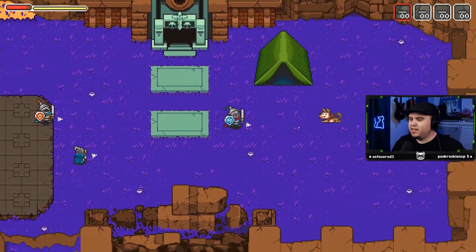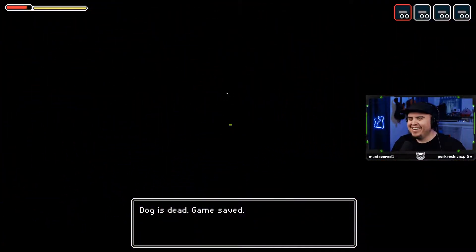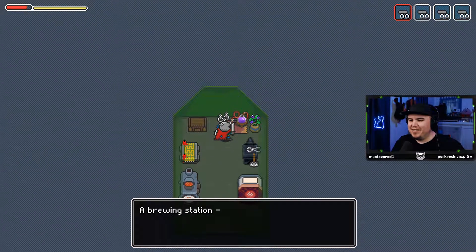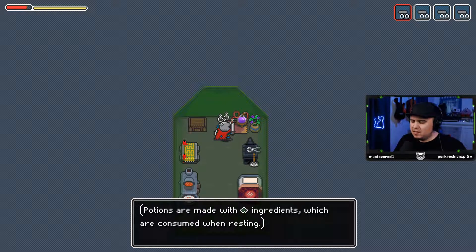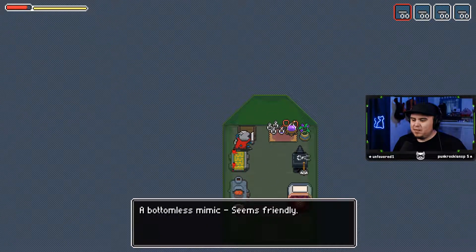You begin! I gotta go pet the dog — it's really important. Oh no! Dog is dead, game is saved. What?! That's not what I meant, dude. I'm getting serious Link to the Past vibes here. A brewing station — seems intricate. Use the brewing station to equip potions. Use the mimic to change your equipment. As equipment levels up, its weight is reduced.